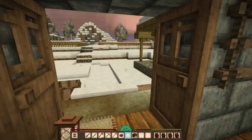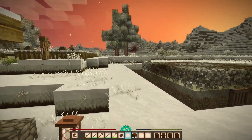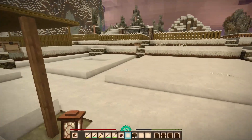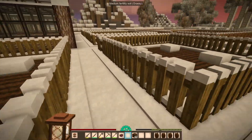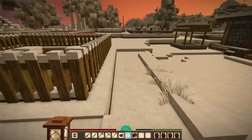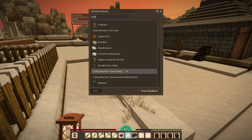They added fruit trees — fruit trees are now a thing. They're not anywhere near me, of course, because this part of the world has already been generated. But there are fruit trees which take a long time to grow — like a year-long growth thing. And with fruit trees we can have the fruit press.